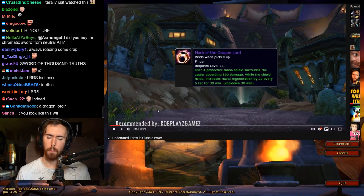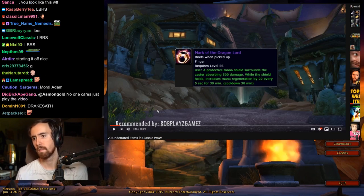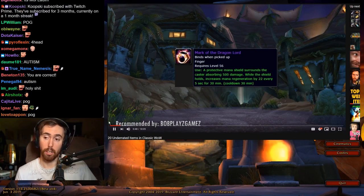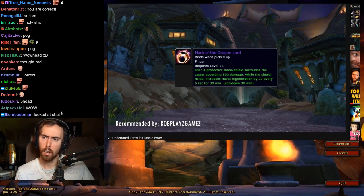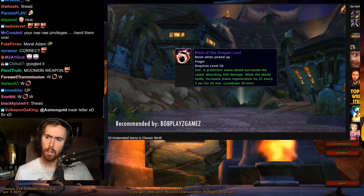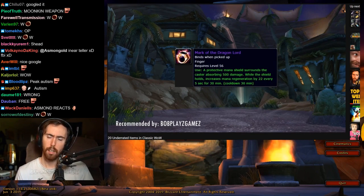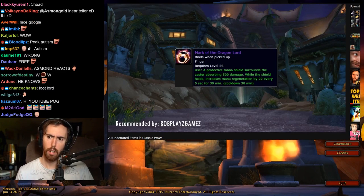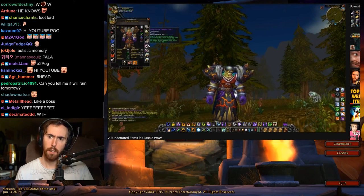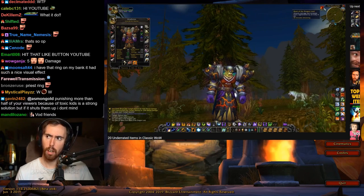This drops from Overlord Wormthalak in Lower Blackrock Spire. What this ring does is give you a shield that absorbs 500 damage. But while that shield is active, you gain 22 mana every 5 seconds — for 30 minutes. If you manage to take less than 500 damage in those 30 minutes, you will have that extra MP5 bonus for its entire duration.